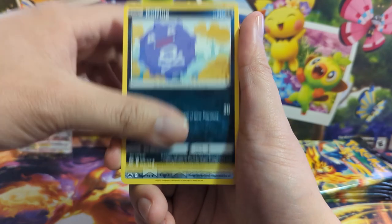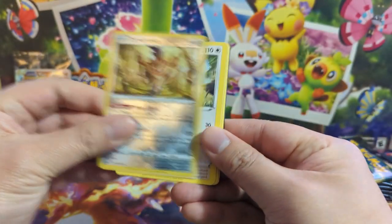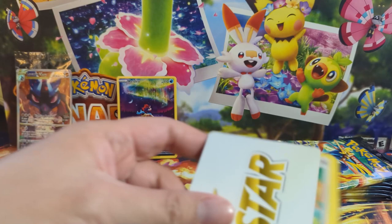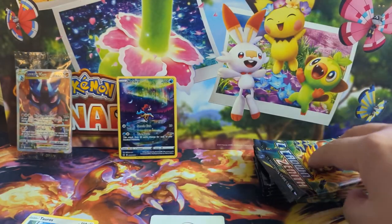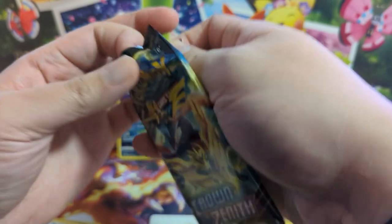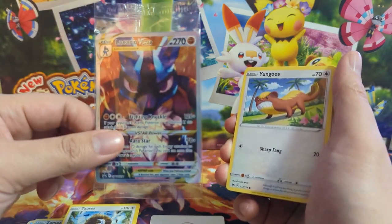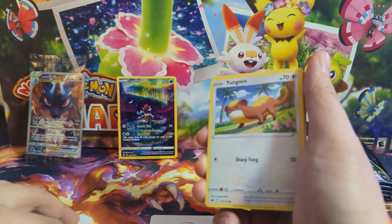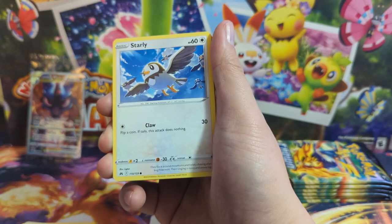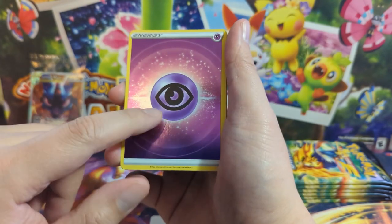I've successfully restricted myself to only opening three ETBs because I want to keep going. This Magnezone art is really nice. In one of my ETBs I pulled the Zacian GG art and that looks so cool. I feel like these alt arts take a different approach — Calyrex in the background is a great example where the Pokémon doesn't even need to take up much of the picture. They're all different, fun, and unique — just an A-plus all around.